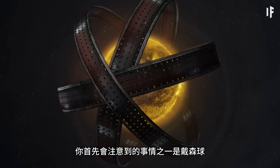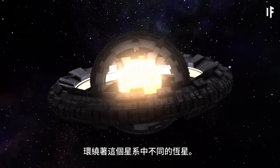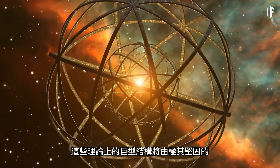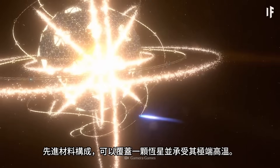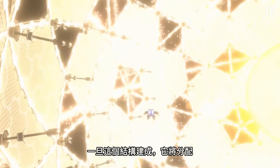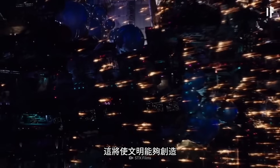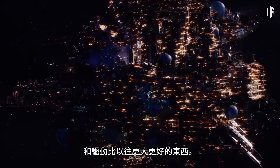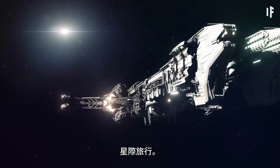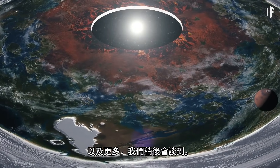One of the first things you'll notice are the Dyson spheres that surround the different stars in this galaxy. These theoretical megastructures would be constructed of incredibly strong, advanced materials that can cover a star and withstand its extreme heat. Once built, the structure distributes power across the Solar System, allowing the civilization to create and power things bigger and better than ever before — including interstellar travel and planet colonization.